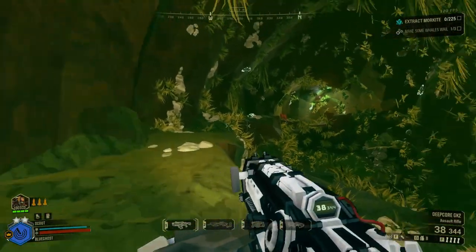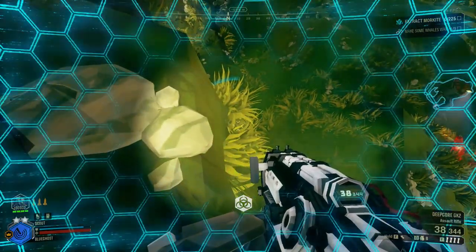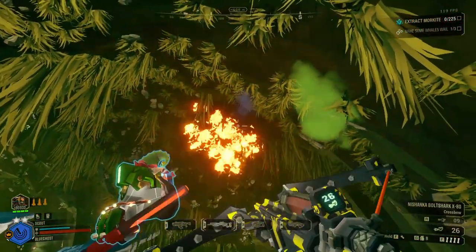The maggots also happen to be different when it comes to this biome. Not only are they colored differently, but when you kill them, they will release a tiny fart cloud which will cause poison damage to you. And yes, the tiny fart cloud they release is also flammable.